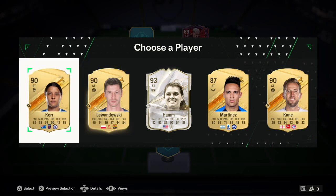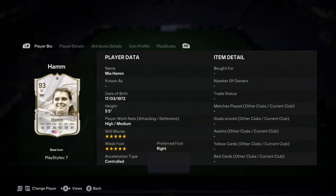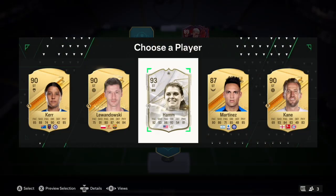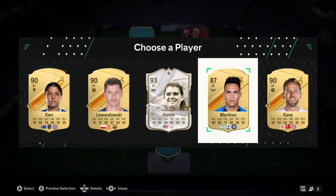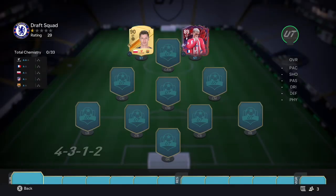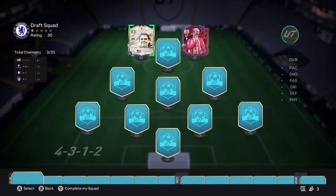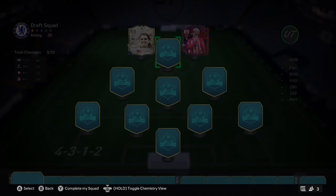Let's see who's pairing him up top. We get Sam, Gert, Lewandowski, and Ham. I didn't know this Ham card existed but wow - 93 rated. And there's Harry Kane too. Lewandowski would link to Griezmann but I can't pass up a 93-rated icon. Ham is getting into the team. Ham and Griezmann up top - not bad.